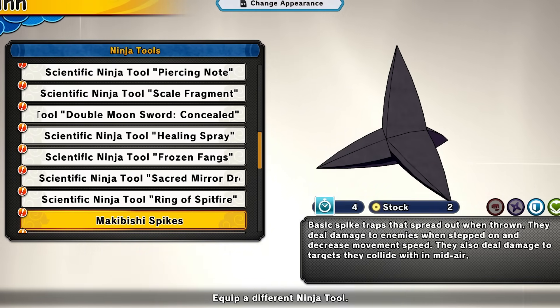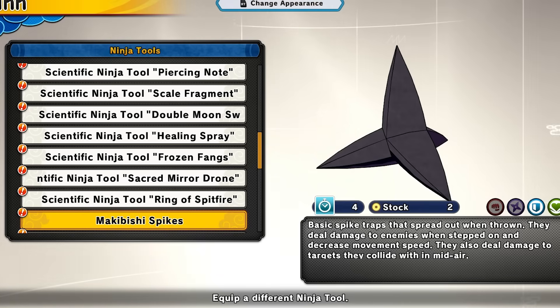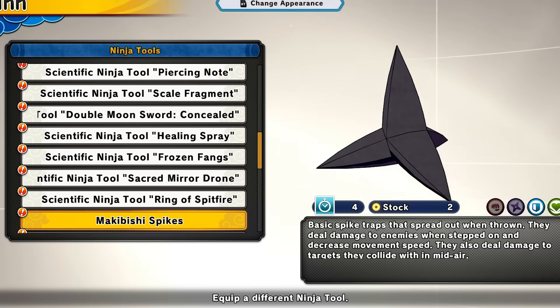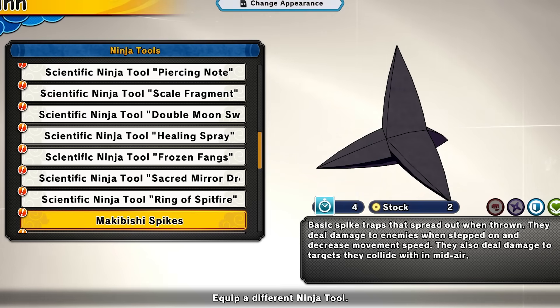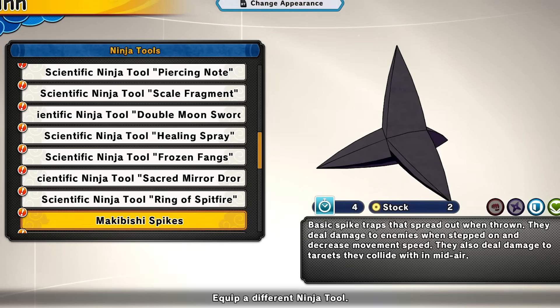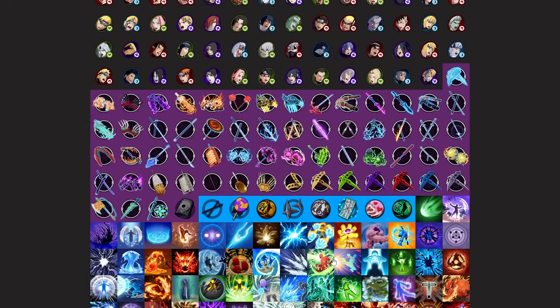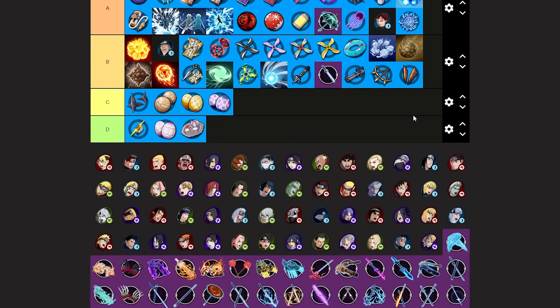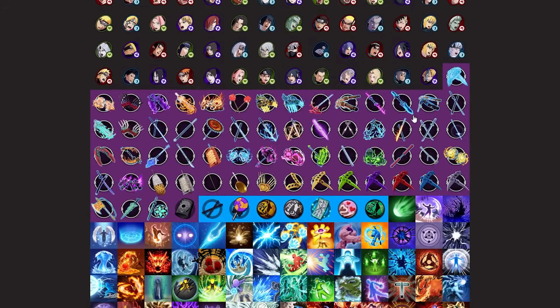Next we have makibishi spikes. I like this tool but it's kind of useless — you basically put spikes on the floor and they barely deal damage, though they do lower enemy speed. It's a cool concept but just kind of useless. Makibishi spikes are going C tier — it's cool but you could have so many better things.